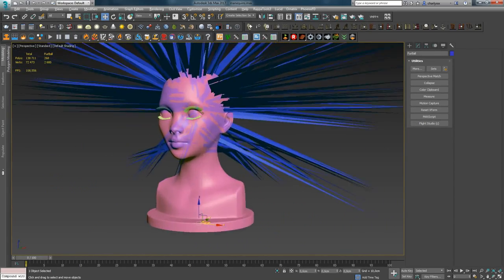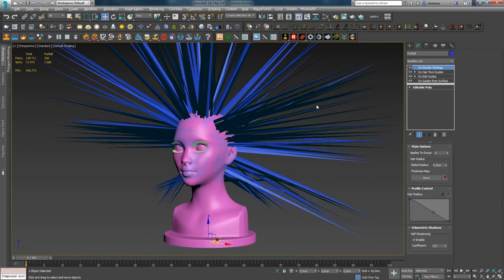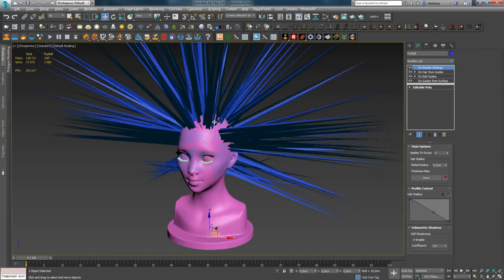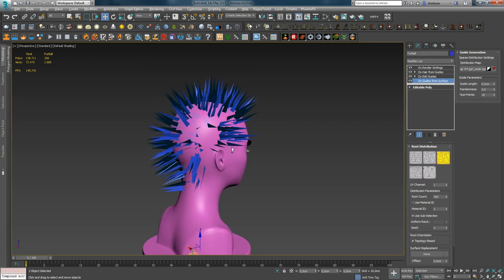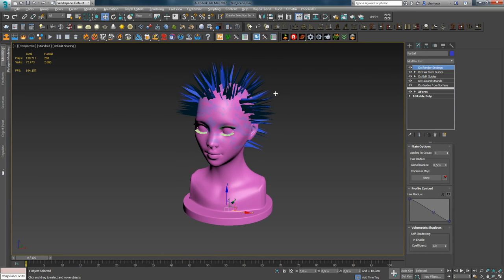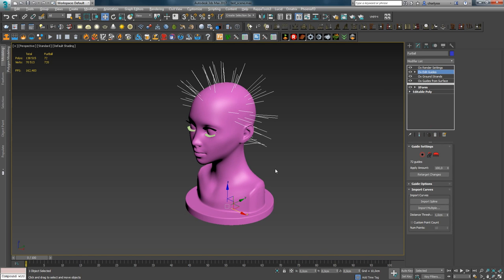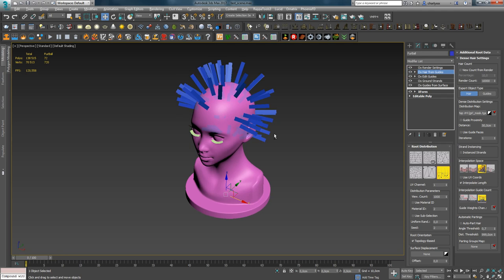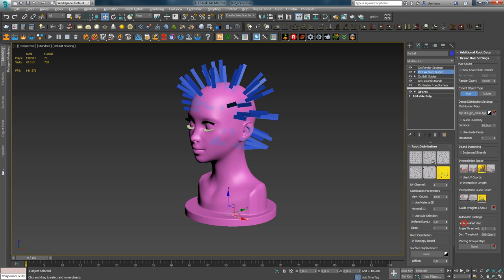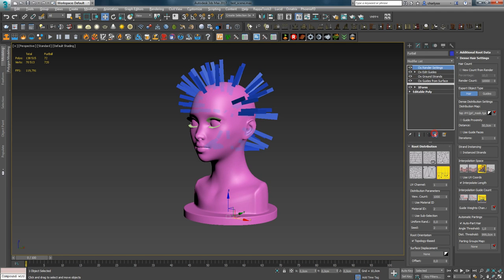Further steps depend on what hairstyle you're going to create. For long hair, leave it as is and then style it in Edit Guides. For short hair, immediately reduce the Guide Length parameter value. Next, delete the Hair from Guides modifier, as it's not needed for gamedev hair. Sometimes I do use it for hair interpolation, but very rarely — I select the Guide from Hair type and check whether there's a difference with or without it. If there is, I keep it; sometimes the result looks better. If the difference is negligible, it can be deleted.